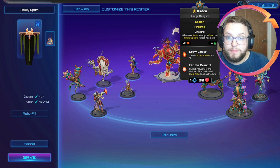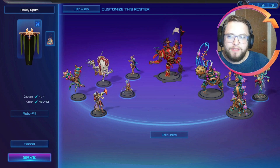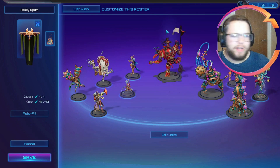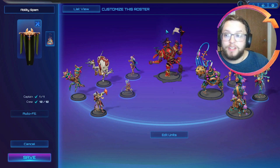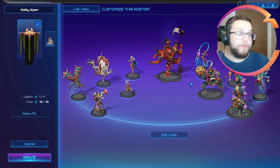Into the Breach now only refreshes the movement abilities of the next allied crew Astra touches this turn - so it's no longer refreshing attacks, which is the interesting part. The last thing is Cinder Spheres. I'm fairly confident that Cinder Spheres now go from one to three Cinder immediately, which really incentivizes an ability-heavy list, and that's what we've gone with.